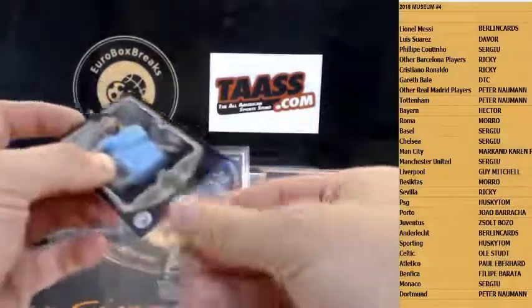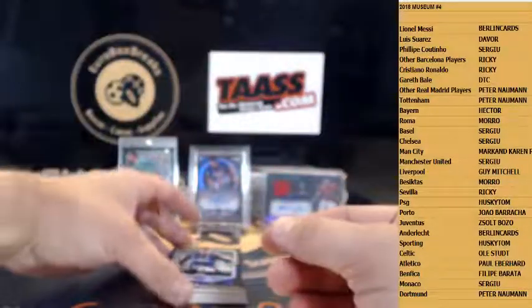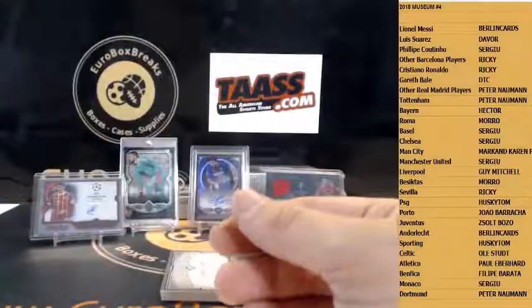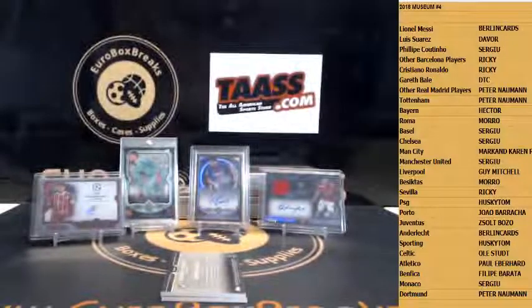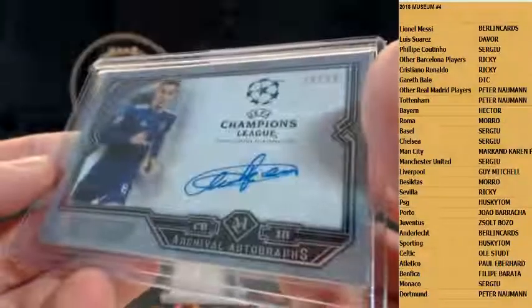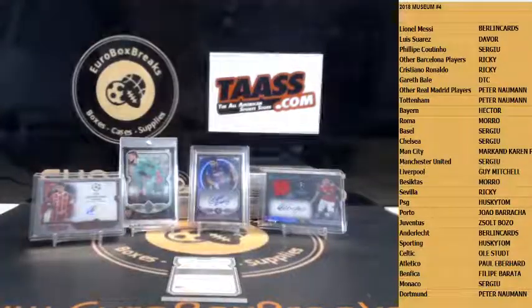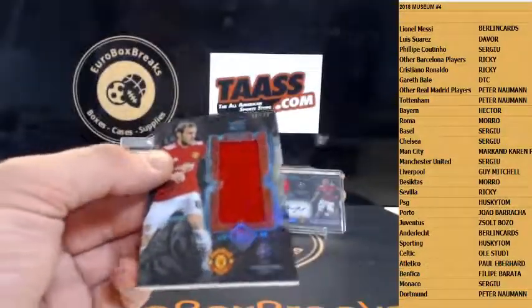Sergio Agero to 50 for City. Keylor Navas. Marco Verratti. Andres Iniesta. David de Gia. Autograph is Peter Gerkins to 99 for Anderlecht. We got Patch Auto — El Unussi to 99 for Basel. And we got Jersey Jumbo for Man United — Juan Mata.